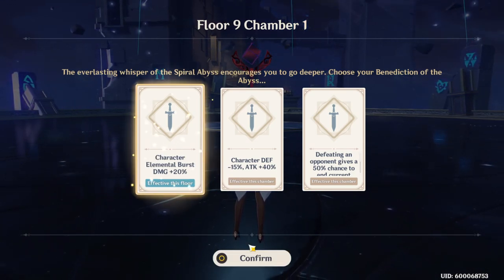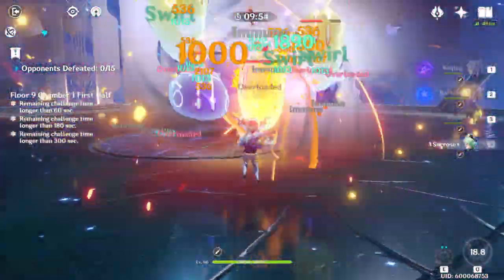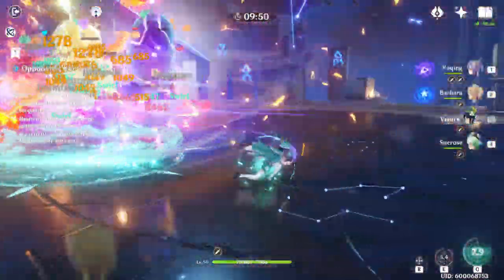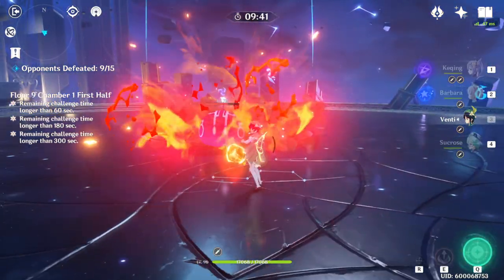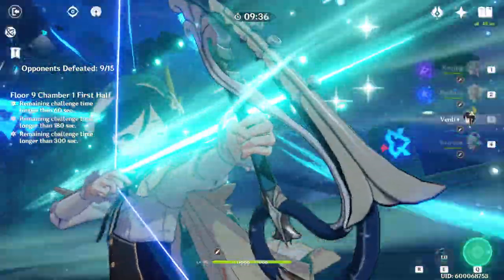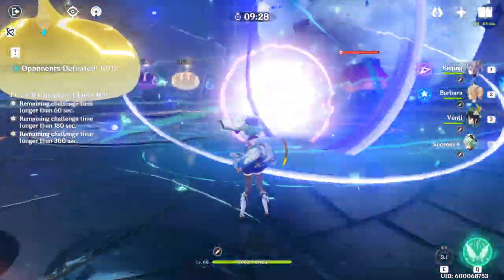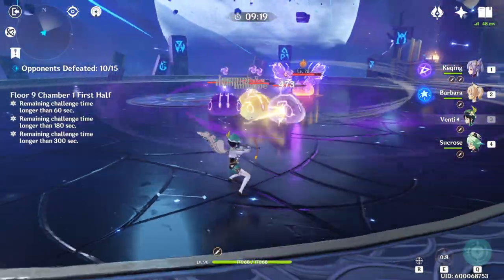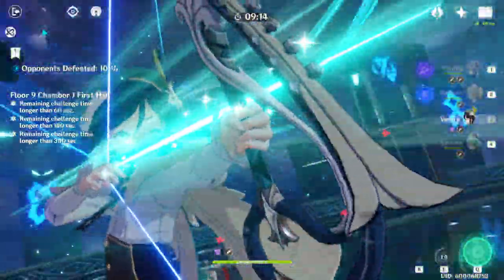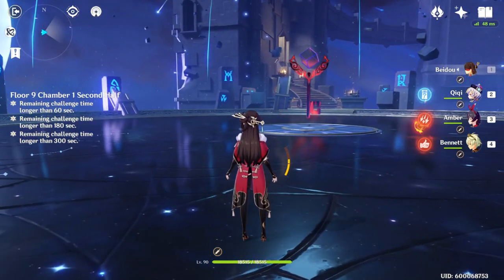Elemental burst damage plus 20% — very, very nice. My Venti and Sucrose are about to have a field day. Pop all E, switch to Venti E. Even without having energy recharge substats or energy recharge as a main stat on my weapon, I still get a lot of this damage off, which is really nice. Let me go ahead and pop that. Super, super good — get the E done, pop his ult again. And we're done. We did that in about 45 seconds. Super good.